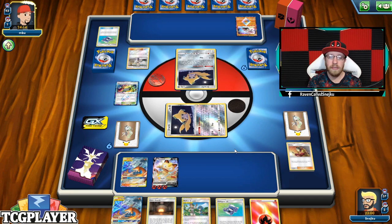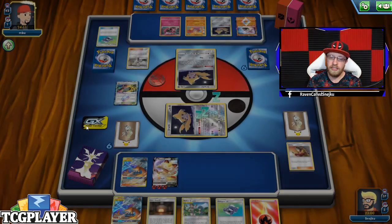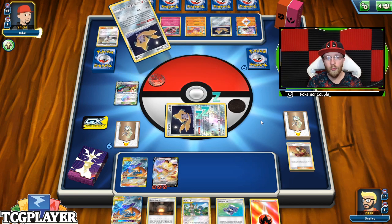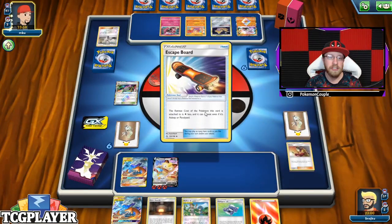This is a Fighting-type deck, so the weakness kicks in — super hard. This is a Hit and Run deck. Tapu Lele — I haven't seen that Tapu Lele in a while, especially in this version. So we got a Magical Swap, right. He is going to try to swap. I think he's going to be greedy and go for Jirachi — but no. He's just going for it. Here's Hitmonchan, he's attacking, probably going for the bench. Hit and Run. There he goes. I know I have a knockout next turn.